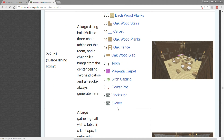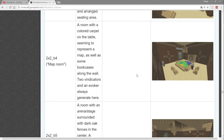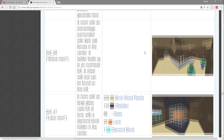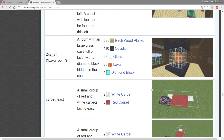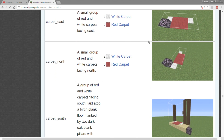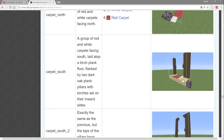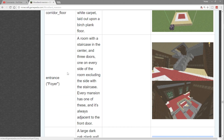A nature room downstairs — with a vindicator and evoker to fight — large dining room, large library, and a map room. This next room I think was added in an additional snapshot: it contains 110 obsidian and a diamond block. These purple markers you see are just what people use to generate the different room configurations from the Minecraft code. Then we have all the different forms of carpet: carpet facing south, carpet facing north, different hallways.